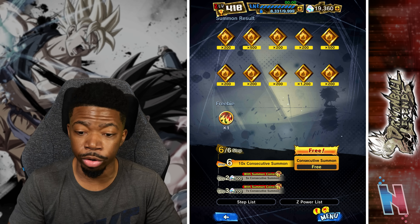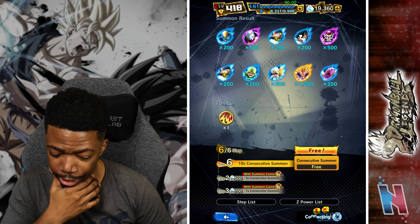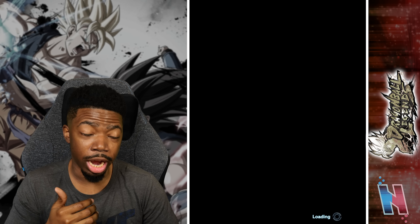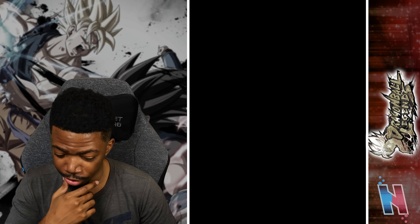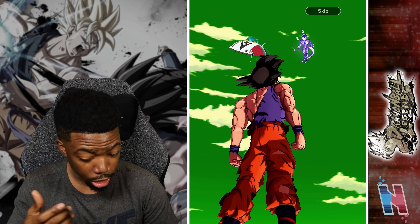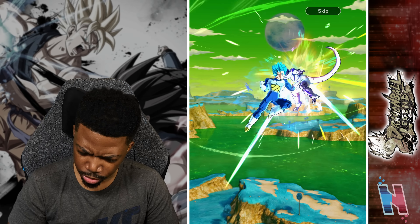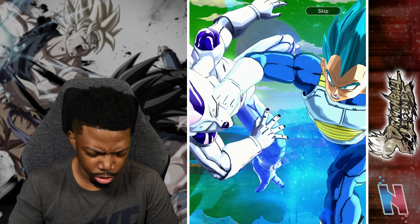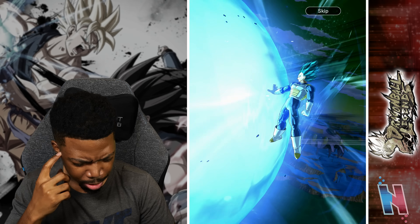We have now come to the reverse group summon — let's do it all together. I didn't even check the pool rates, I don't think it matters at this point. Oh — Jaco ship, Super Saiyan Blue Vegeta. Pull back and release whenever you want — did I have this animation before? I think I have, I don't remember.